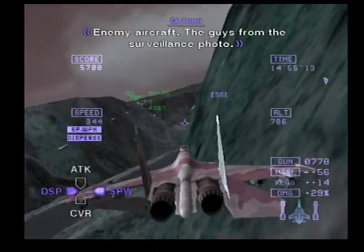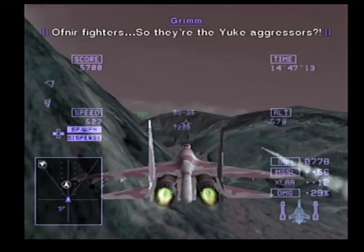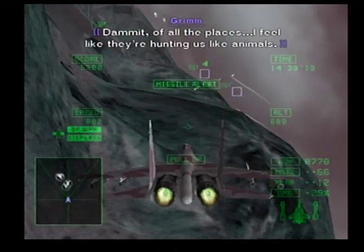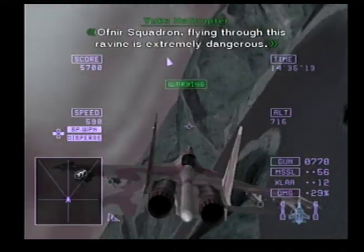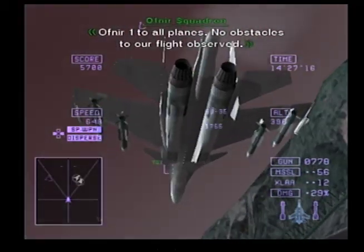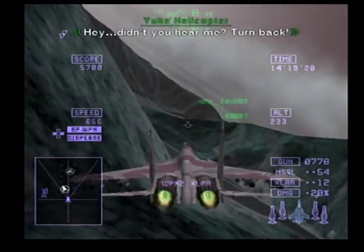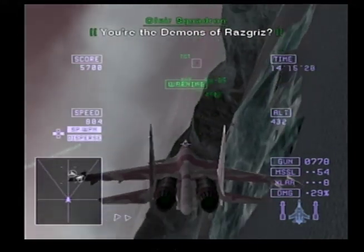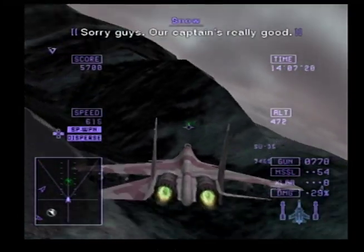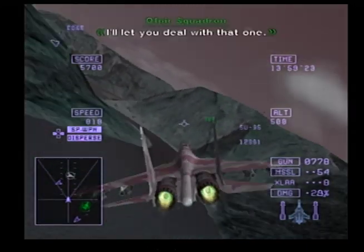Enemy aircraft — the guys from the surveillance photo. Be careful. Remember what Pop said — these guys are Belkan aces. Avnir fighters — so they're the aggressors? Flying through this ravine is extremely dangerous. Don't wait — no obstacles to our flight observed. You are the demons of Rosgris. Then we're going to turn this place into a demon's graveyard. Sorry guys — our captain's really good. Like fighter jets — man, that's just creepy. Take them down.